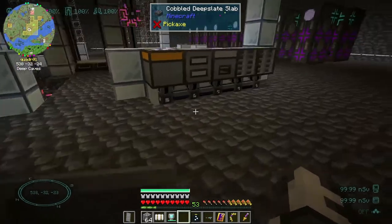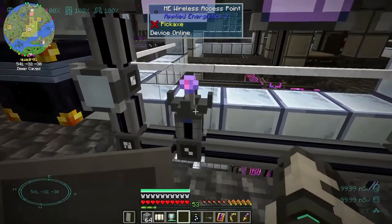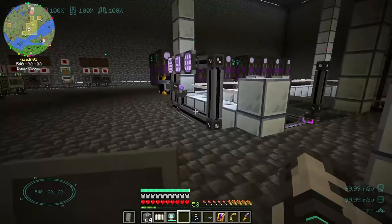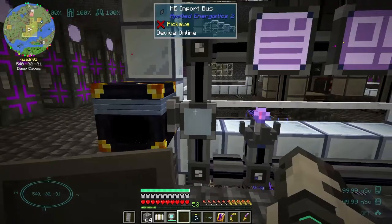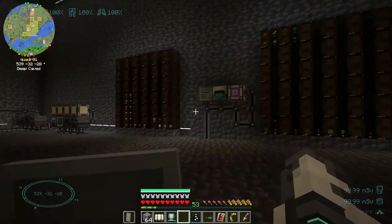I moved all this stuff out of the middle and put it around the edge — I like how it looks. I had to reset up my crafting terminal here. I had to take it out and plop it back into the security terminal once I moved everything, but that was easy. I got an extra import bus too, which is gonna be handy when I try to move stuff over.